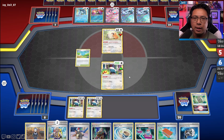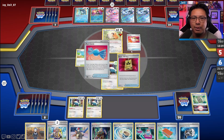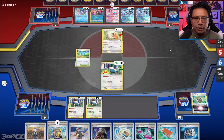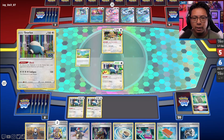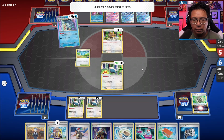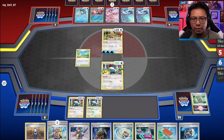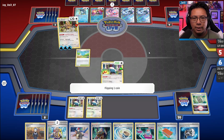Echoing Horn is available, but at this point the Bidoof's not going to get bumped — they don't play Collapse Stadium, so they won't be able to get rid of it. They're whittling their deck down, and they finally got a Bibarel. It took them long enough. They should attack with Tail Smash. Let's see if they hit it — tails! Yes! They missed.